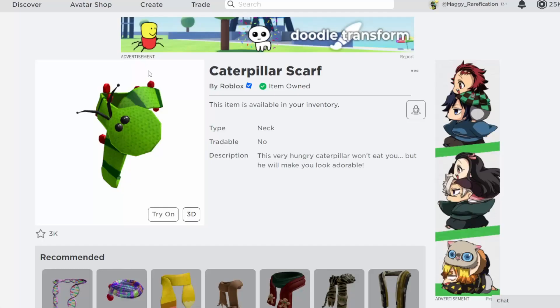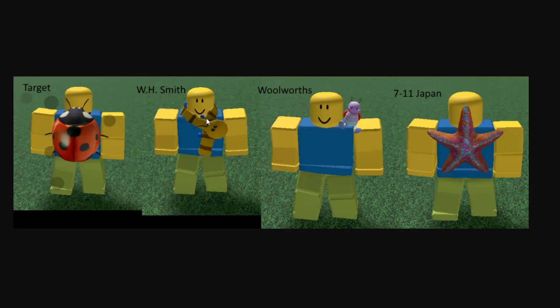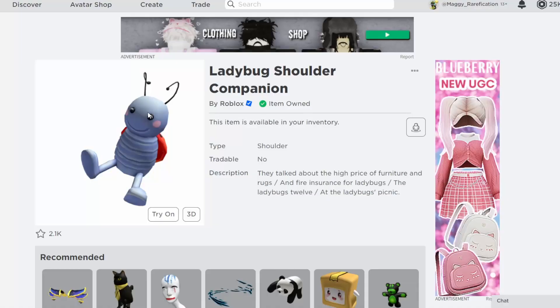Right over here we do have some more. We have WH Smith, which has this caterpillar scarf, which is an on-sale item. So if you can't afford this caterpillar version or if you can't get to WH Smith, you can get this caterpillar scarf version. But we do have this golden version, so if you want to get the gold one, you can get it from WH Smith.